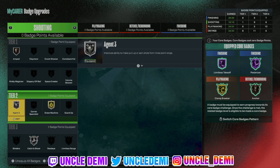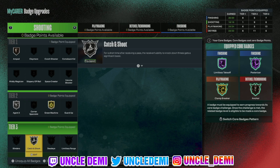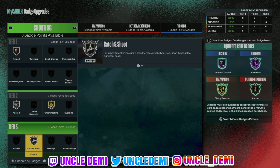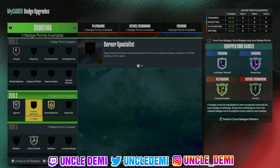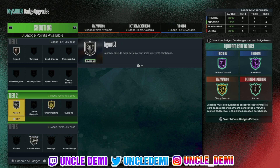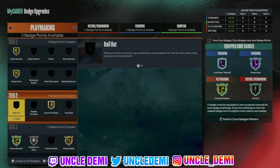As you can see on the right, I do have double core badges — I double cored my finishing, so I'm getting Limitless and Posterizer as my double core badges. If you don't have that, you'll have to use your discretion on where to put your badges. I have Amped on bronze, Agent 3 on silver, Green Machine, and Catch and Shoot. I'm a primary ball handler but I pass the ball off a lot, so I want that Catch and Shoot. Most people might want to go Blinders instead.